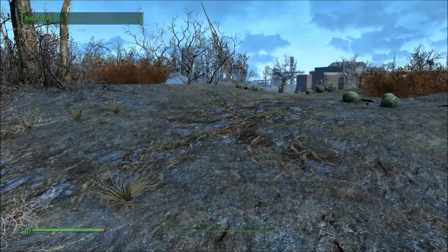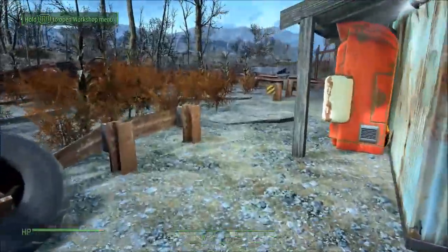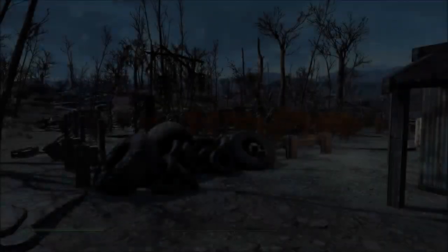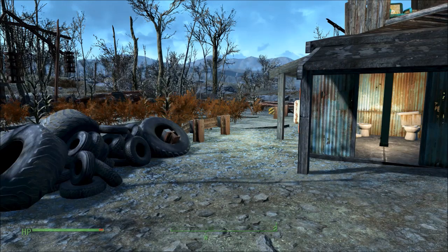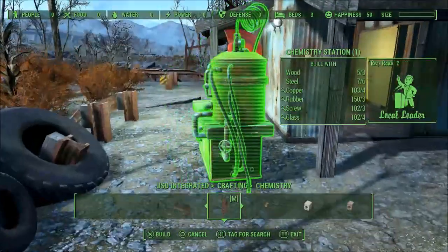I can't build a chem station yet so hold on — I'll go run across the street and borrow a cup of glass or something. Okay, we're back. I had to run across the street and borrow a couple of screws. Back into build mode to see if we can craft a chem station. I think it was copper, glass, and screws — yep, there it is. Here's our chem station.